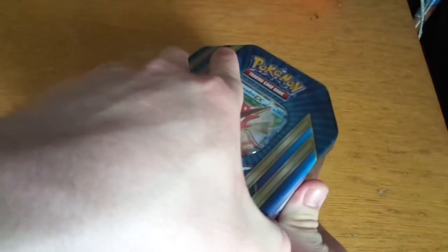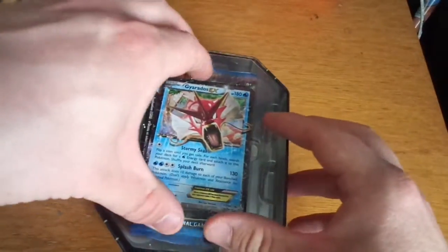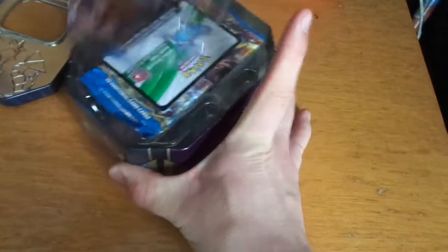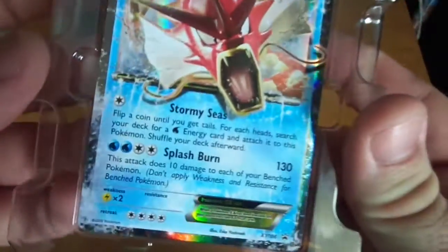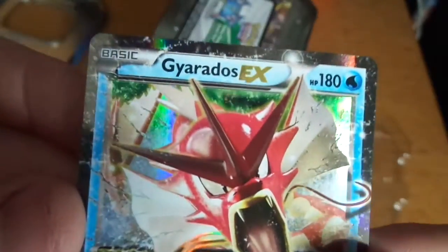It's a tin again, nothing on it, no wrapper on it. Let's open this. Pretty nice, and inside we have the promo red Gyarados EX card. This is my first EX card. Let's get this out of here and have a little look at it. Well, it's really, really amazing.